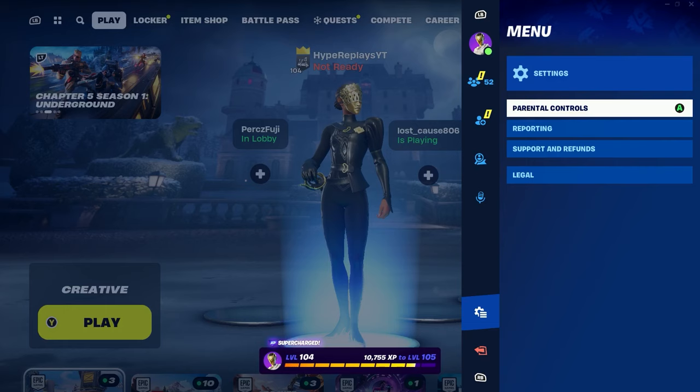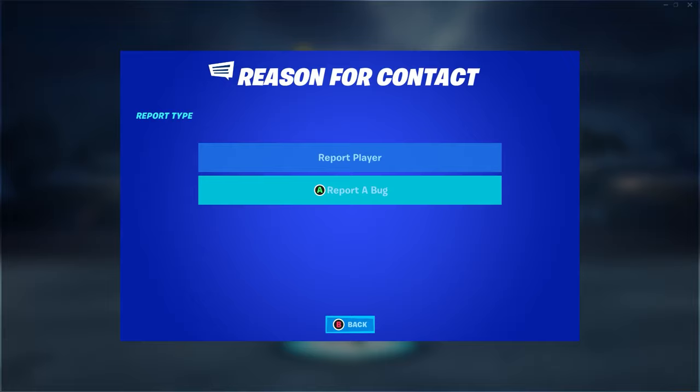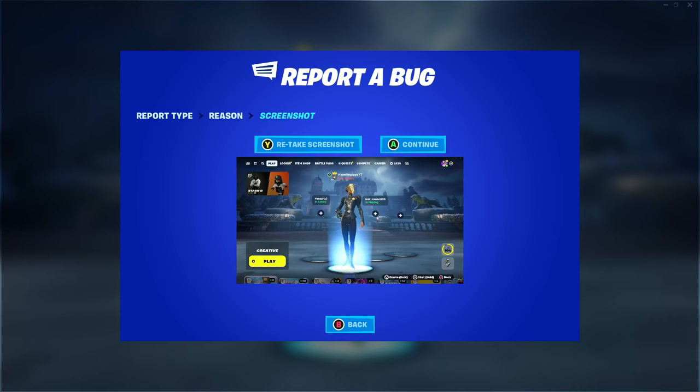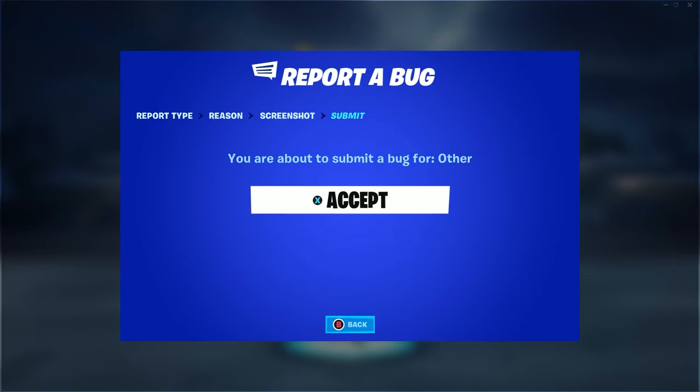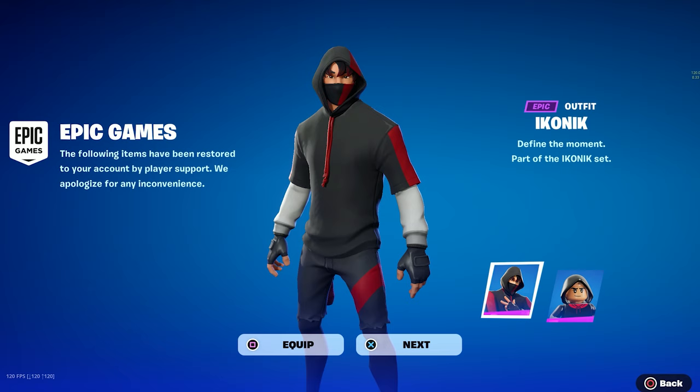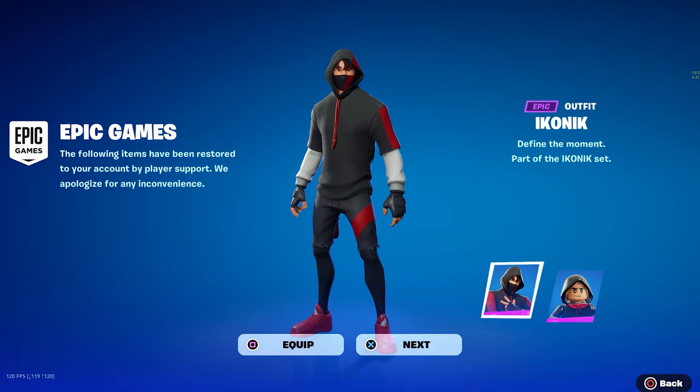The last and final step to get the iconic skin for literally free: go down to where it says Settings, Parental Controls, Reporting. Click on Reporting, then Report a Bug or Player, then click Report a Bug. Once you've done this, scroll down to Other, press Retake Screenshot, make sure it's in the lobby, press Continue, and press Accept — and this will literally give you the iconic skin for free.